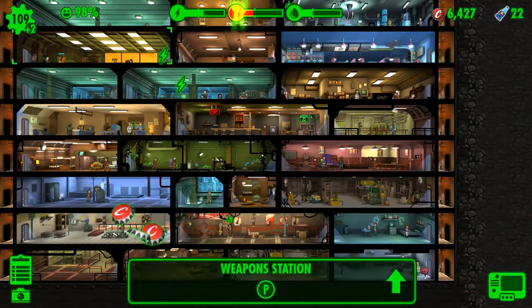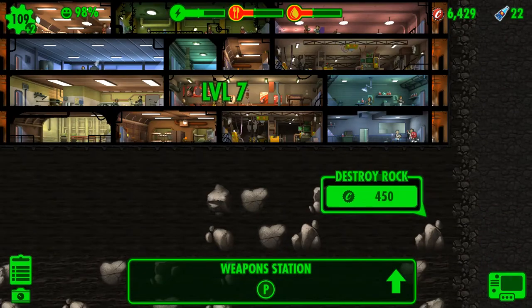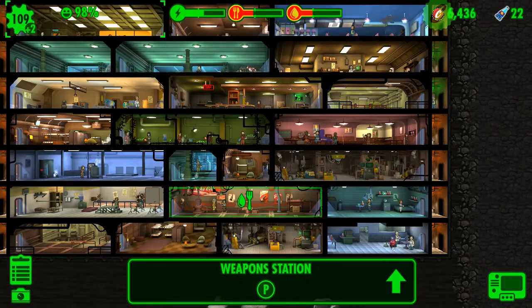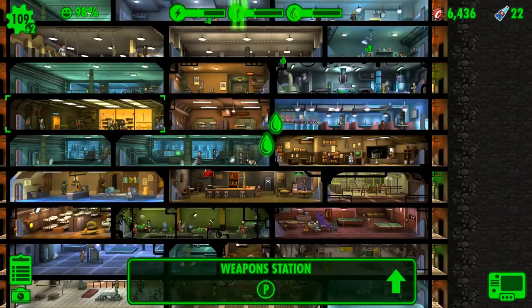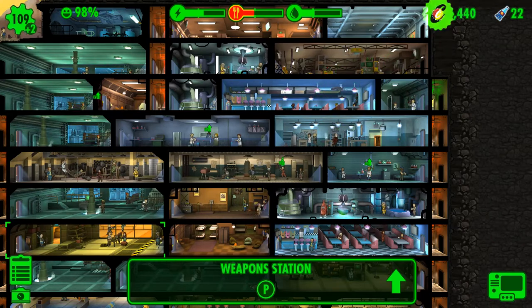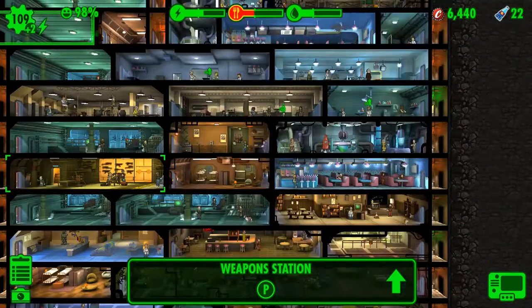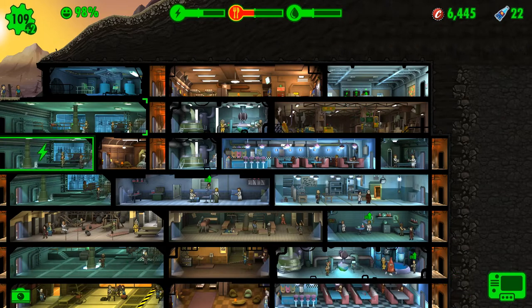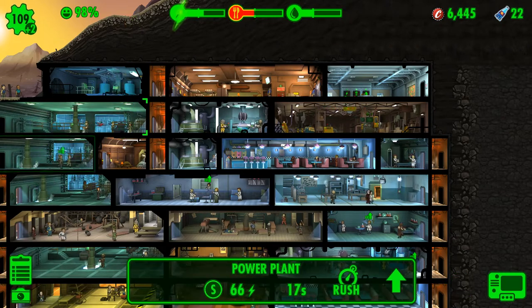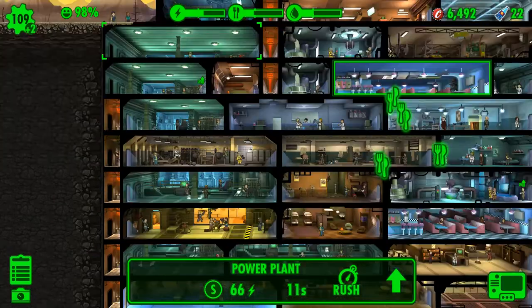I think there's a whole bunch of different rooms you can get. Certain rooms require a certain amount of dwellers before you can make them. I have the most requirements — there's nothing higher after a hundred dwellers. But you can collect weapons, go exploring, find things out in the wasteland.